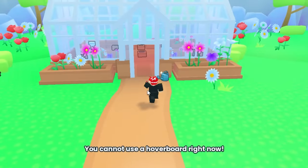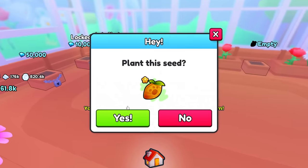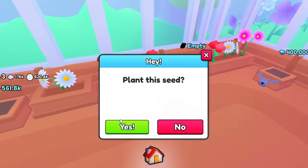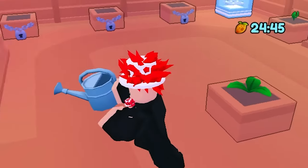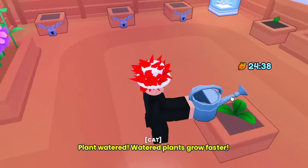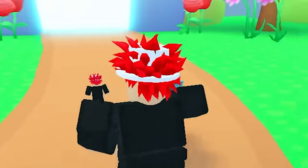Flower garden — wait, you can plant seeds in the game now? We're going to plant this seed right there. This is interesting, I've never seen this before. I'm just going to plant the rare ones because they might be a little bit better. And what's this insta plant capsule? I'm not going to use that right now. And what does this water thing do? If we water them, it just grows faster — oh my gosh, it is growing faster. Okay, that's cool.